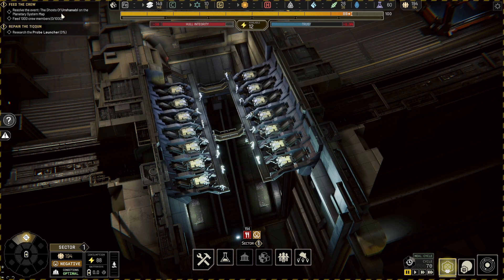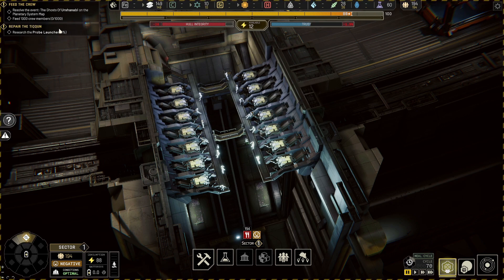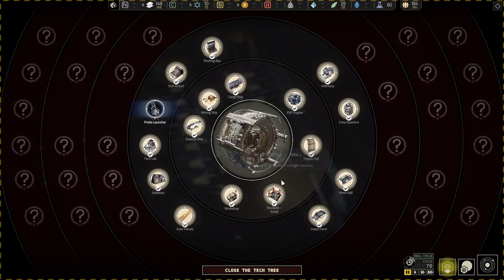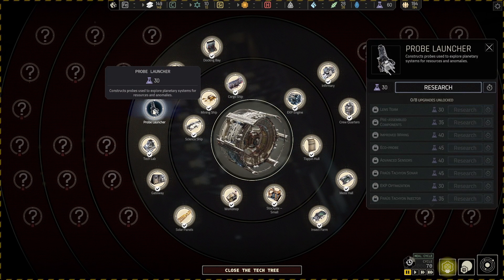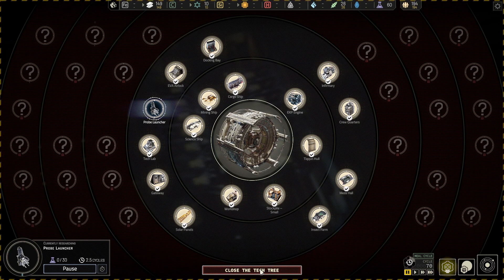We do have some goals up here. Resolve the event the Ghosts of Ur-Shanabi on the Planetary System map. The Ur-Shanabi were the people we were trading with before the jump thing happened. We've also got to feed 1,000 crew members. And we need to research the probe launcher so we can gather resources from somewhere. We've got 60 science points right now, and the probe launcher is only 30, so let's focus on that.